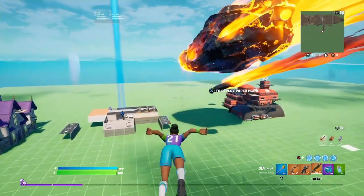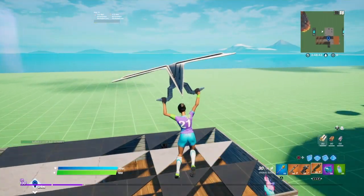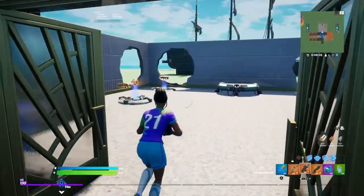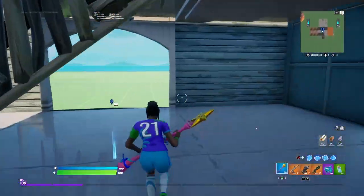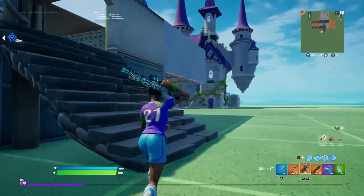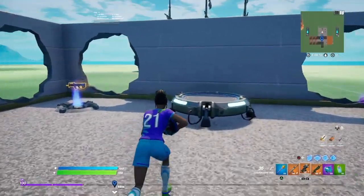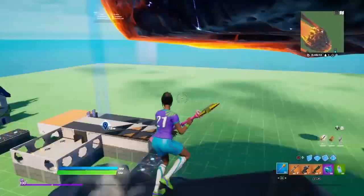Alright so is this bundle worth it? If you have something in the set then it's definitely worth it. Cause if you have something already it's gonna bring the price down a lot. So it's worth it. Like I had the skin, the pickaxe and the emote. So the bundle was only 200 V-Bucks for me for the wrap and the glider. That was a steal because the glider usually is 800 V-Bucks in the item shop, and the wrap is 500 — and I got both for only 200.